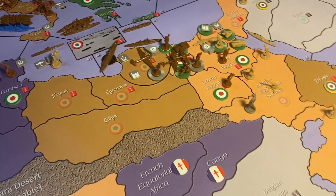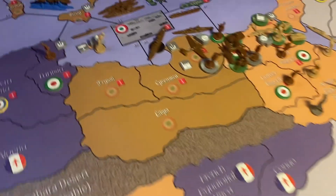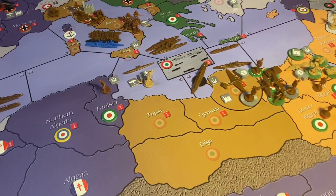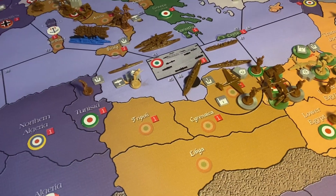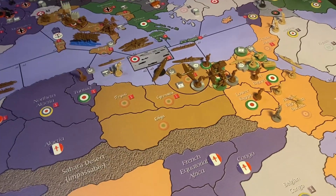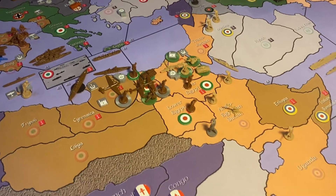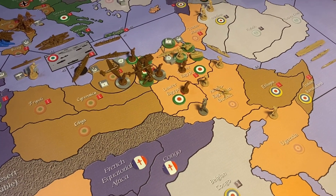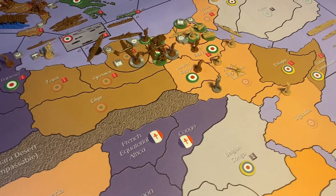The Italians are really committing to Cairo now. They built a tactical bomber and consolidated all units in Alexandria. They built three infantry, have three transports ready to ship four infantry and two artillery, plus the tactical bomber adds into the fray.